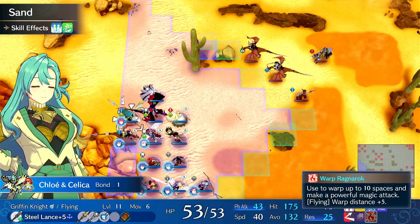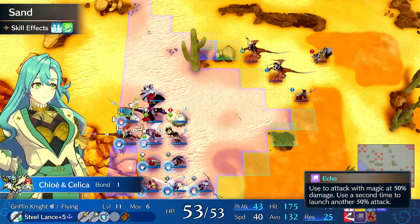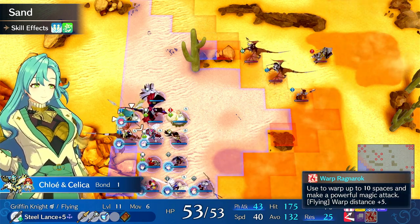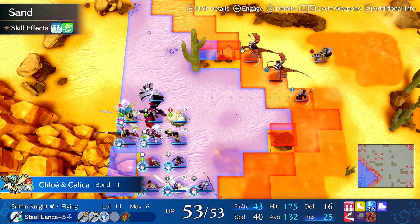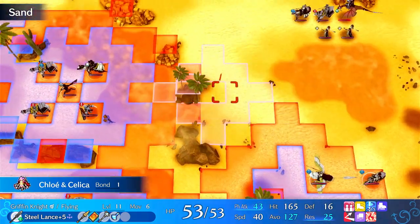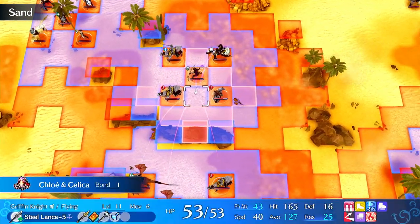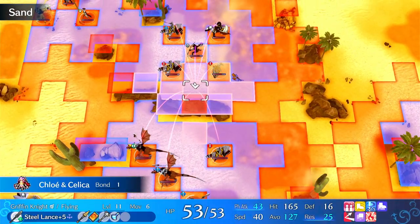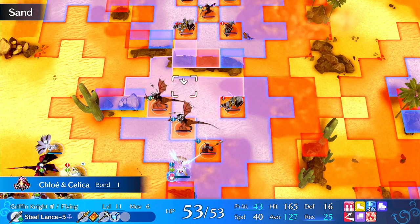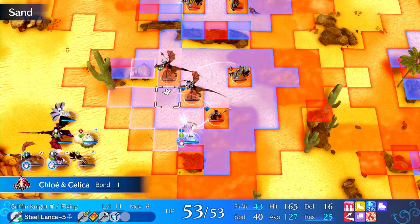The other two class types that benefit from Celica are Flyer and Cavalry. Flyer gets warp distance plus five, and Cavalry gets warp distance plus two — so Flyer gets the longer range warp. Demoing the Flyer bonus: the range is enormous, covering almost the whole map. This is mostly good for killing or diving bosses. You would want a unit with good magic to benefit from Warp Ragnarok's magic-based damage.